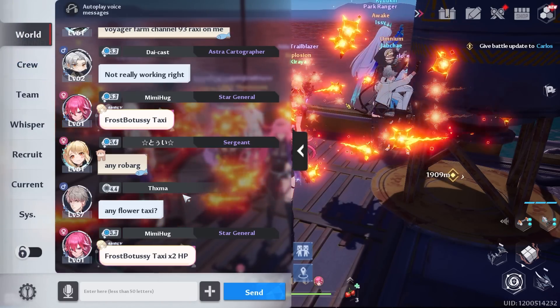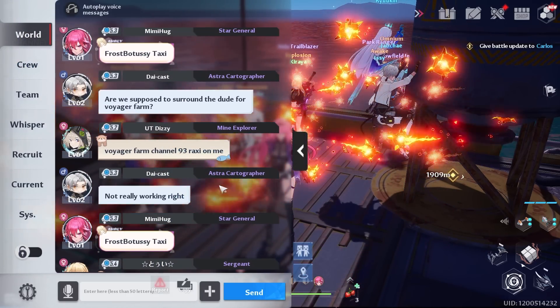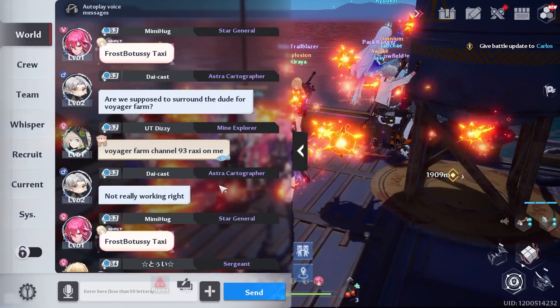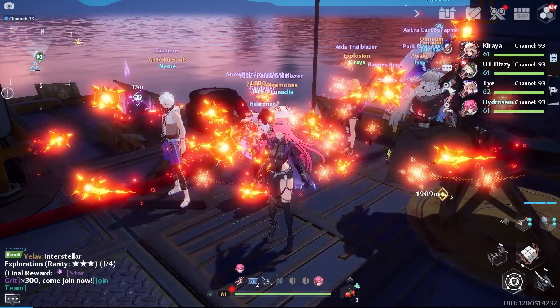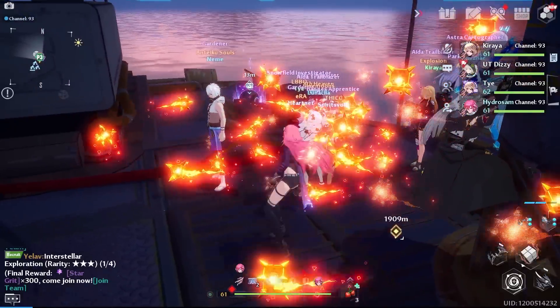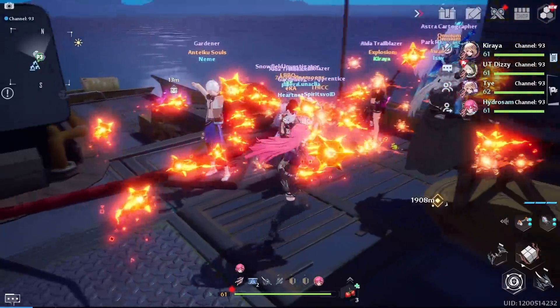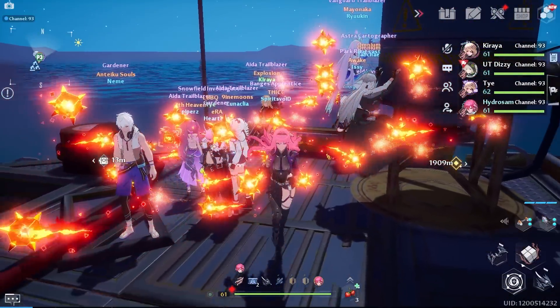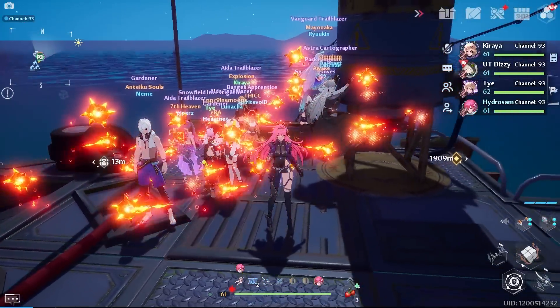If you do not have Zero, open your world chat and look for people recruiting for AFK farming. You can join someone who has Zero and just be there — you don't have to kill the enemies yourself. As long as you're in the group, the whole group has the same chance to get the drop. And if you're lucky, you get it and can just leave.